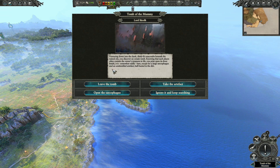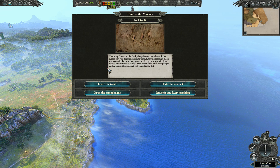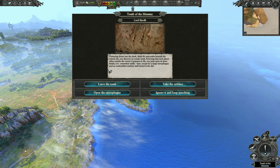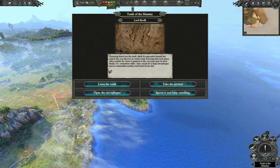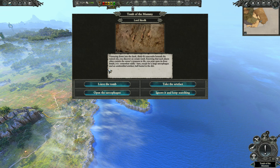Venturing down into the dank, dimly lit catacombs beneath the ruined city, you discover an ornate tomb. Knowing that such places often contain the owner's treasures and life, you prize open its door. Inside it is somewhat oddly bare, except for a large sarcophagus and an unidentified artifact half buried in the dirt.